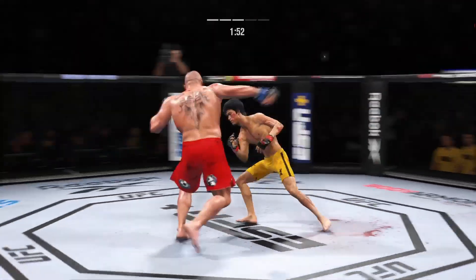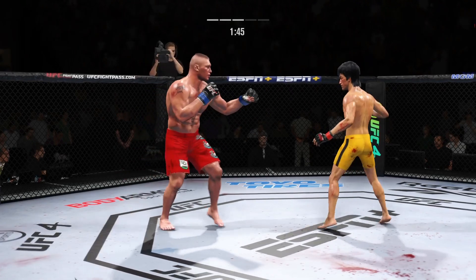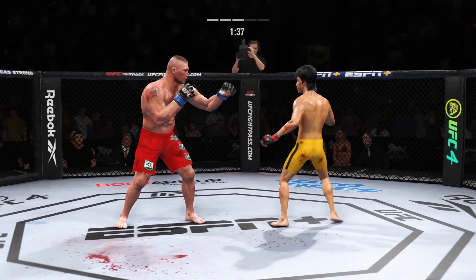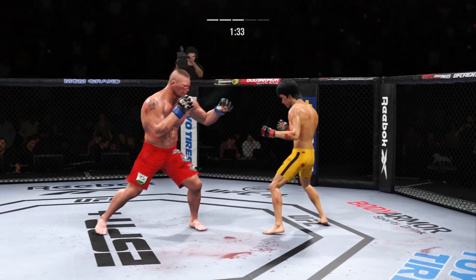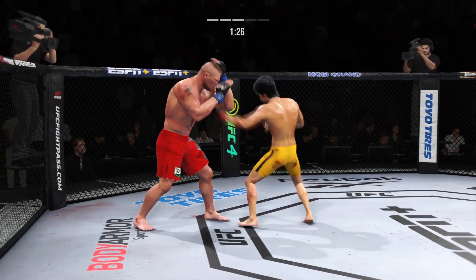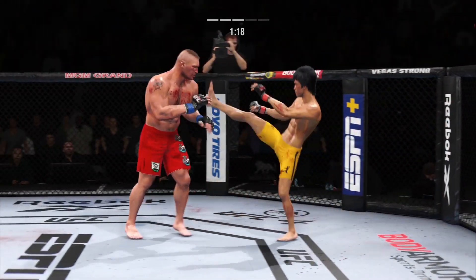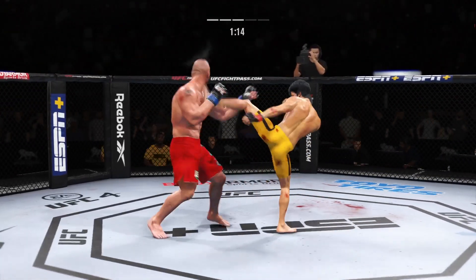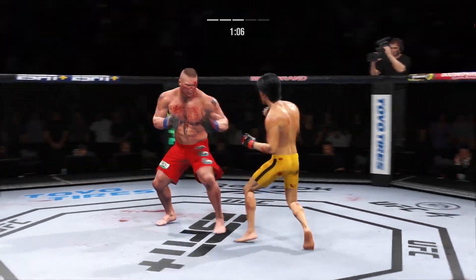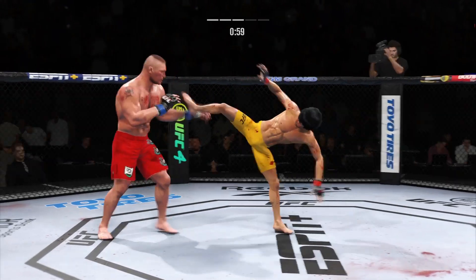It's all pace and pressure down the stretch — he is really lighting him up now. Just out of range with that left hook. That's a big strike right there. Head kick. That cut is getting worse by the minute — looking ghastly at this point. He lands another strike to the body, really starting to connect on a lot of strikes to the midsection in the latter stages of this fight.